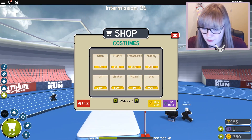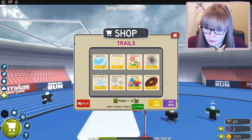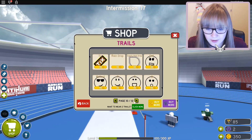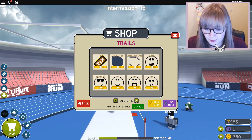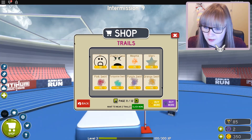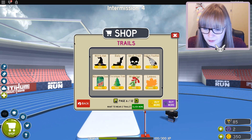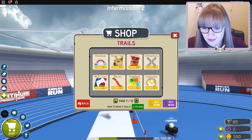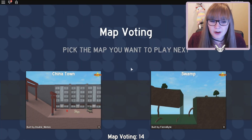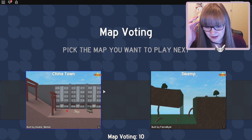There are lots of costumes here. I feel like I want a costume. There are also trails - trails would be cool. Maybe I should get a trail. What's the best one they have? Shadow, mystic - I've got swirls and stars. I kind of like the really colorful one. Paintball - that seems cool. Rainbow - I wanted the rainbow. Chinatown - I haven't done Chinatown before, I don't think. Nine votes for Chinatown though, it must be like a popular one.